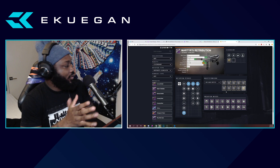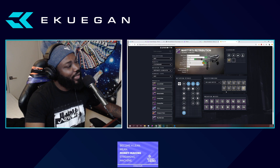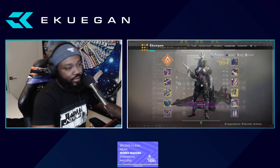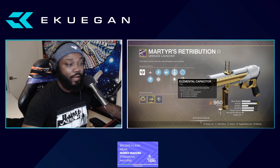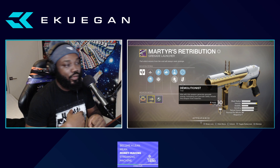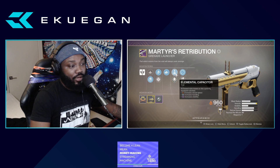For the roll: you can have anything in the first column, but I personally like Auto-Loading. The next option I'd go for is Field Prep — when you crouch you reload faster, it's nice to have. I also like Demolitionist: if I throw a grenade and then shoot one shot of Martyr's that clears a wave of ads, I get my grenade back. And throwing the grenade then reloads the weapon, so it keeps a nice flow going.